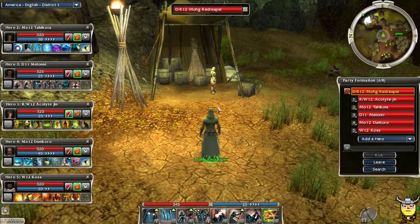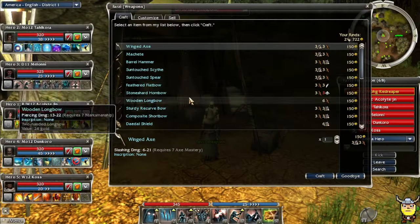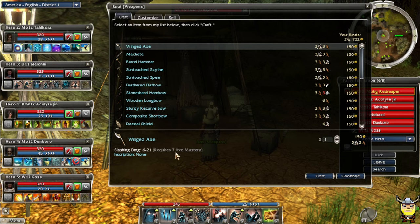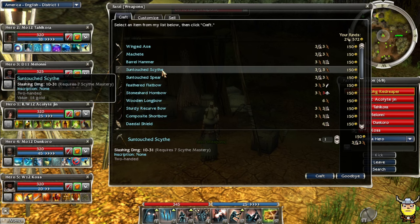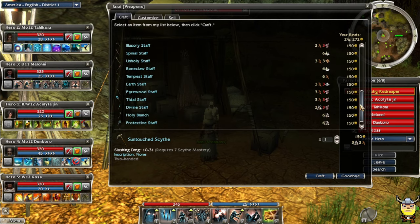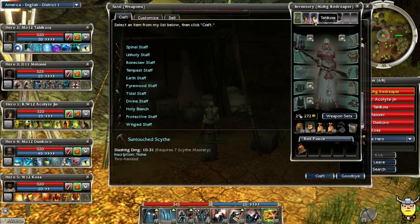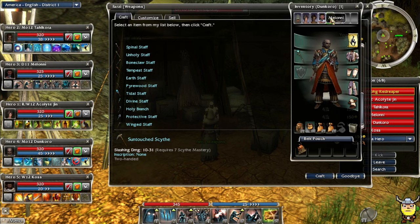Enough of that, let's do some outfitting. I'm going to get some really high damage weapons for this point of the game. These are Black Tide, almost max, required level seven mastery or profession for all of these. I'm going to pick up a sword for Jinn, a scythe for myself and Meloni. Let's check Talcora's weapons - not bad, he's got a really good staff we got out of a chest.